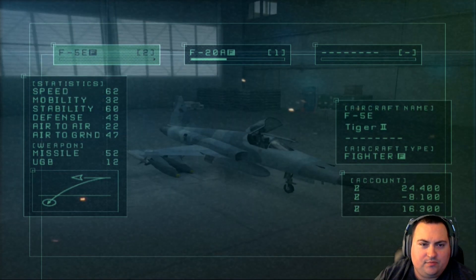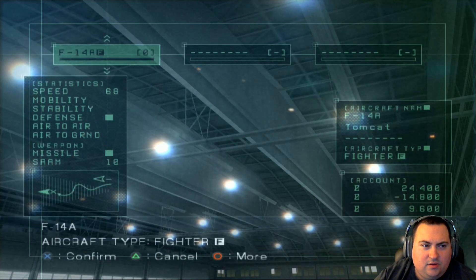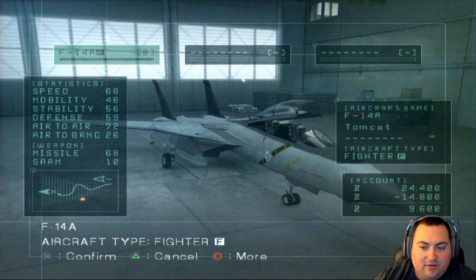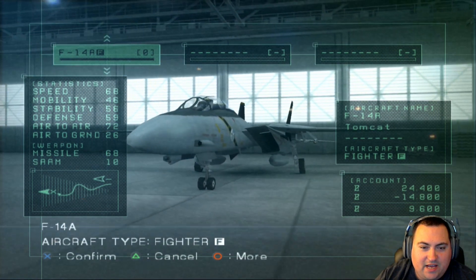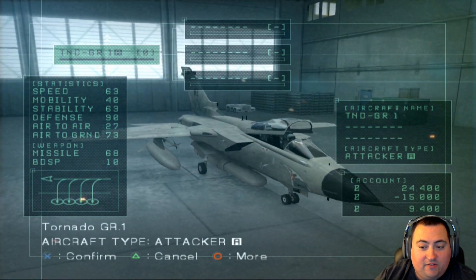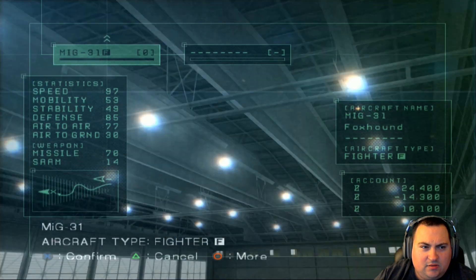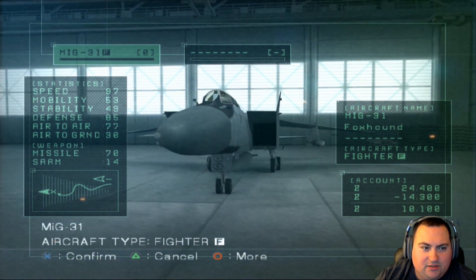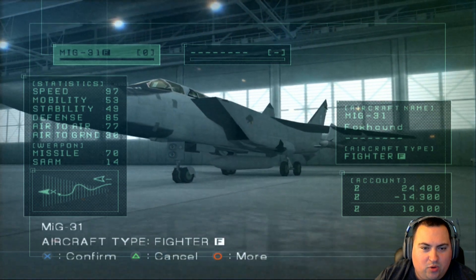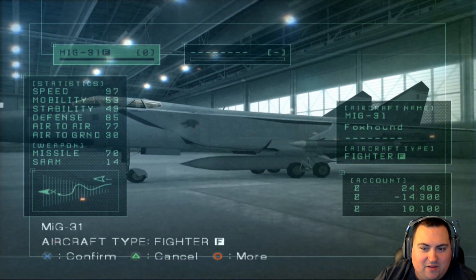Let's see what buy options we picked up. Oh, we got the F-14 now! We can only afford one of them — almost 15,000. Tornado is 15,000, but that's air-to-ground. MiG-31, also 14,000, semi-active air-to-air. Holy moly, that speed though — 97. I think that might be the fastest plane.